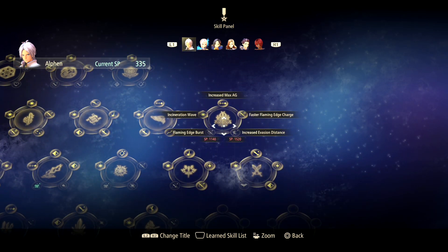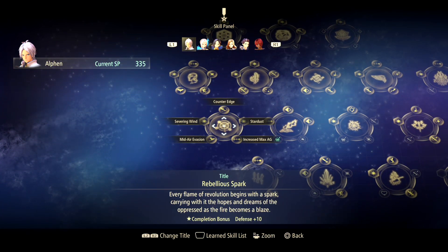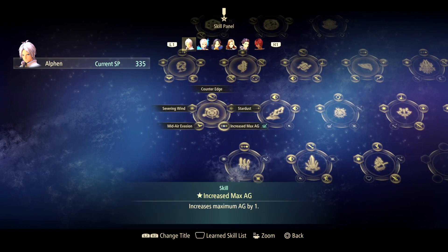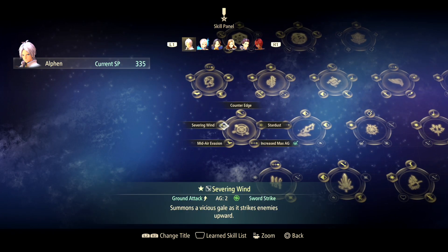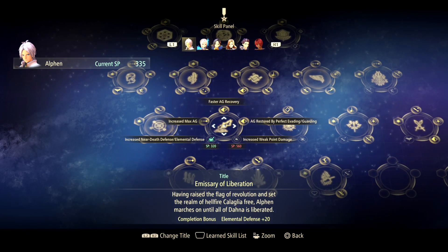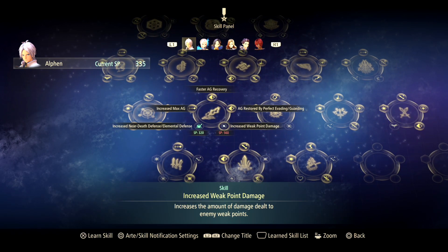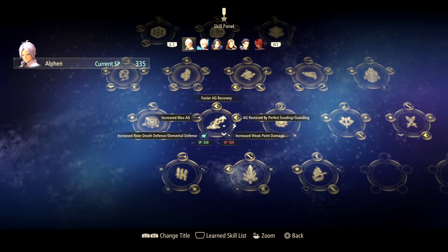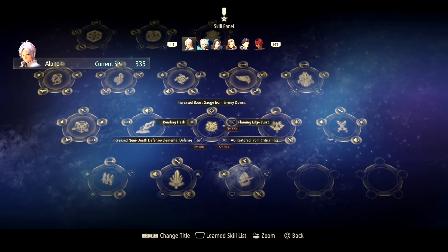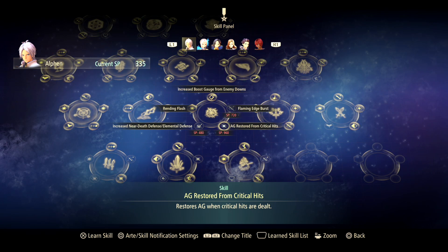Serenation Wave — of course, that's so good. I still got to get this one, but Flaming Edge will be good. Increase Max AG and Mid-Air Evasion — very important. Everything else based on... Several Wind — yes, I use this one. Increase AG, increase AG. Weak point — sure. Of course, these are the ones you want to get. Critical Hit — it's kind of hard to identify how often you crit, but having more AG when you crit is good.